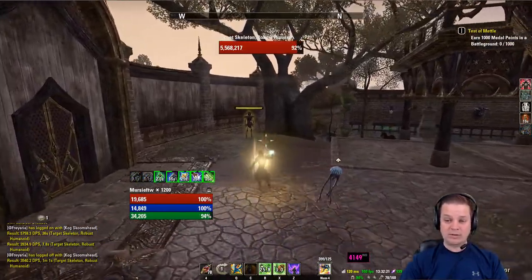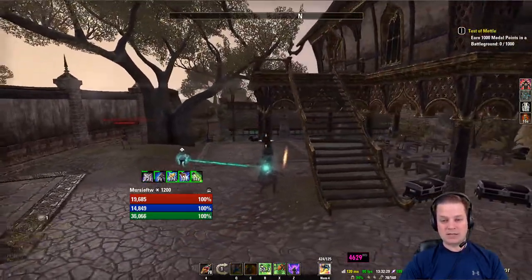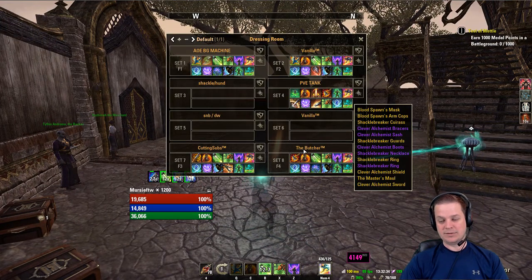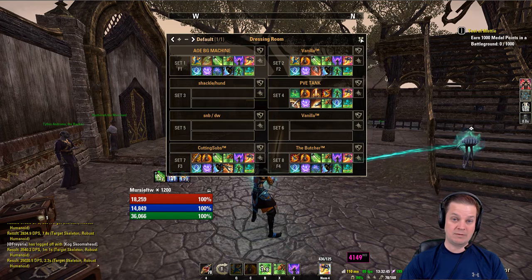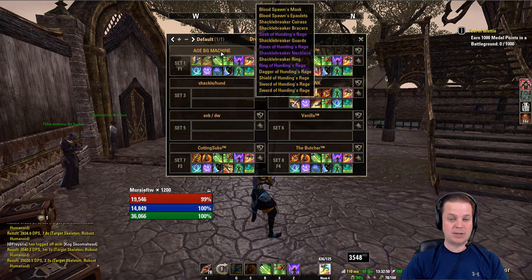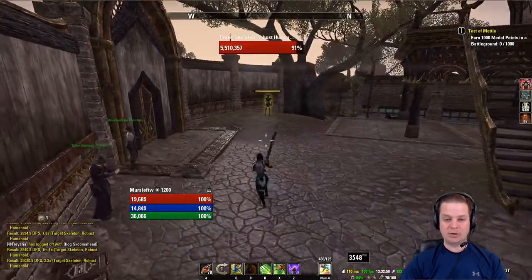I really think this is a very well-rounded build — it doesn't have a lot of procs, it has great stats, and it does a lot of things well. I find myself gravitating towards this build most of the time. If I have healers and feel confident in my battleground, I'll run the Butcher because that setup with AOE major defile and the carve is going to be really nice. You could also run the AOE BG machine which is classic spin-to-win for even more damage, but for me the overall way to go is Bone Pirate Shackle Breaker — I'm really enjoying it.